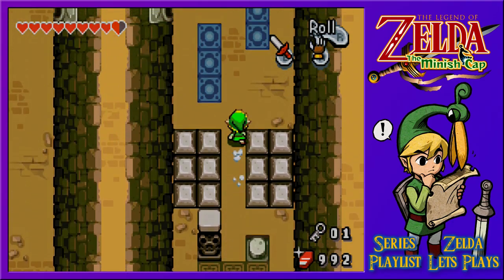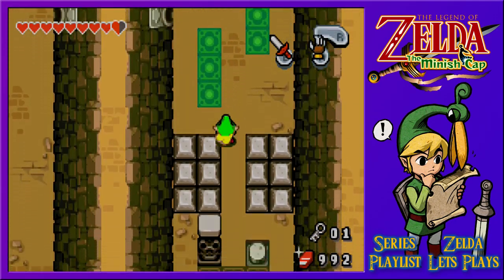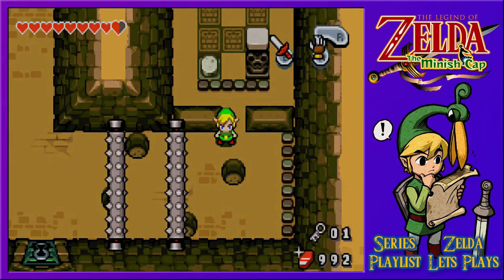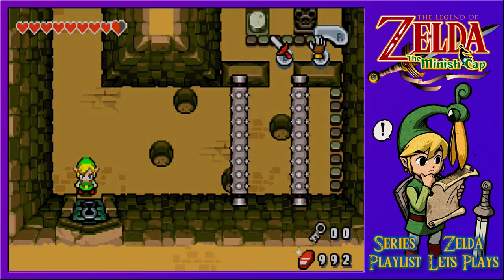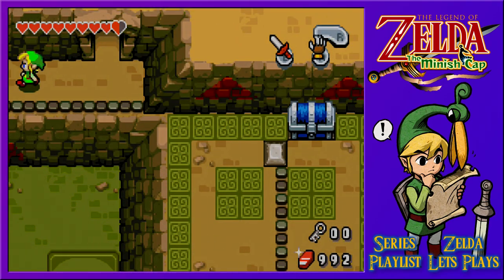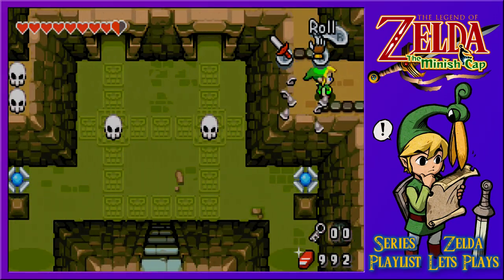Without much of an issue we've got ourselves a small key — use it to open lock doors and blocks, only usable in this dungeon. Why would I need to be small to pass through there? I'm wondering if there's any secret chest here or something. Why would we need to be small? Questions, questions — maybe after we've opened this we'll find out why.